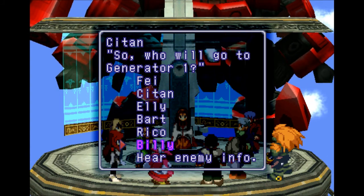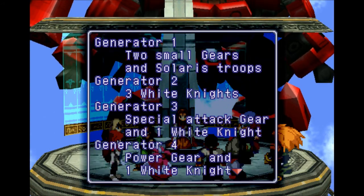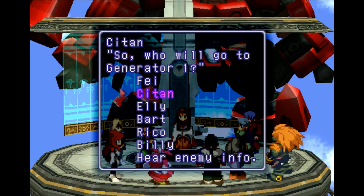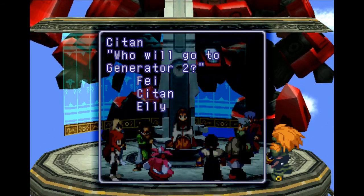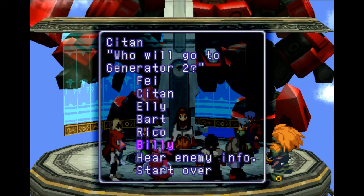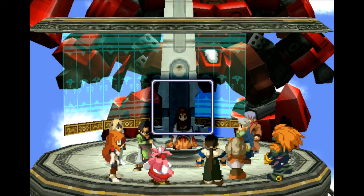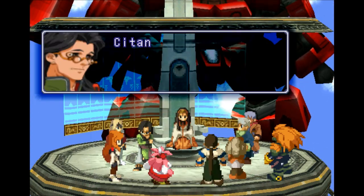Do you guys remember the setup for enemy number one at the first generator? We got two small gears and Solaris troops. Three white knights at generator number two. Generator number three has a special attack gear with one white knight. Generator number four has a power gear and one white knight. I'm going to put Billy on generator one, Billy on generator two, Citan on generator three, and Faye on generator four.